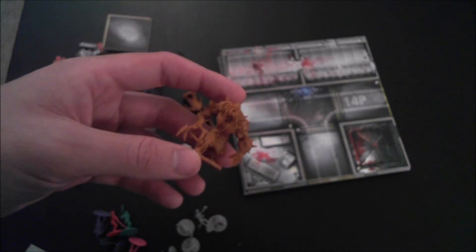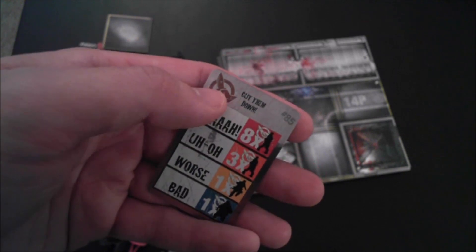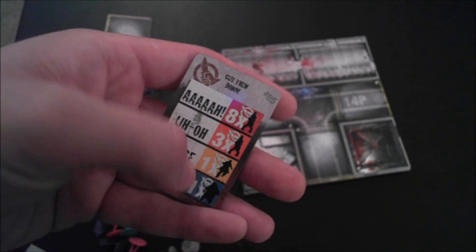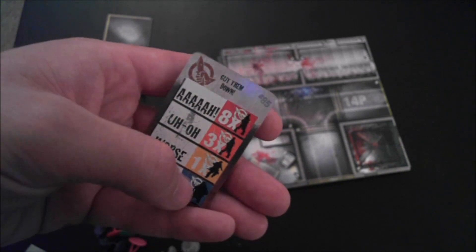What's mechanically different about berserkers? You can only kill them with melee weapons. Other than that, they are exactly the same as their counterparts. They also have special cards that indicate when they come out. Whenever there's a dagger symbol on the card, you grab the berserker version of that zombie type.